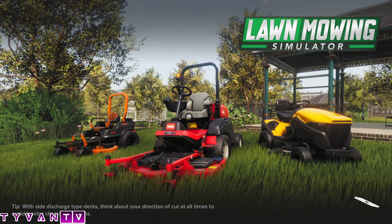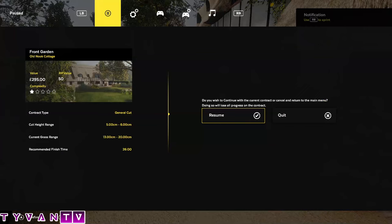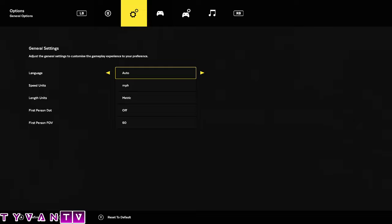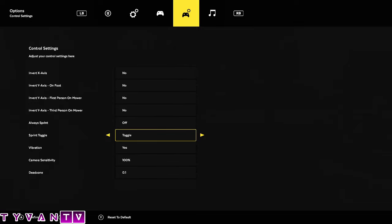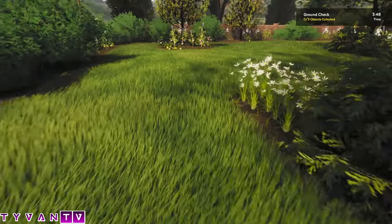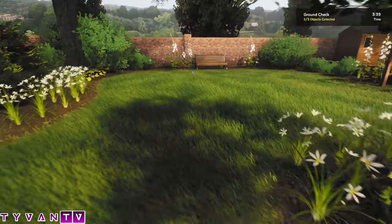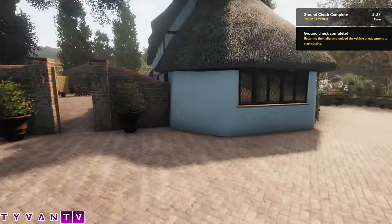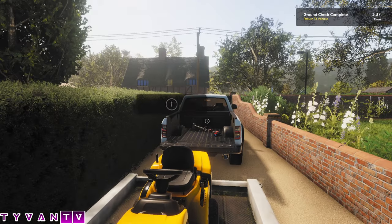We're gonna go cut some grass. This game's pretty addicting, it's pretty damn fun. First off, we need to cut the — sprint toggle always on, there we go. Now we're always running. You see it says three objects, so there's gonna be three objects in the yard you need to pick up. I don't know what happens if you run over them because I'm a good lawn boy. You can also pick these up as you cut the grass. Done! Ground check — let's get in our lawnmower guys, we'll go crank her up.